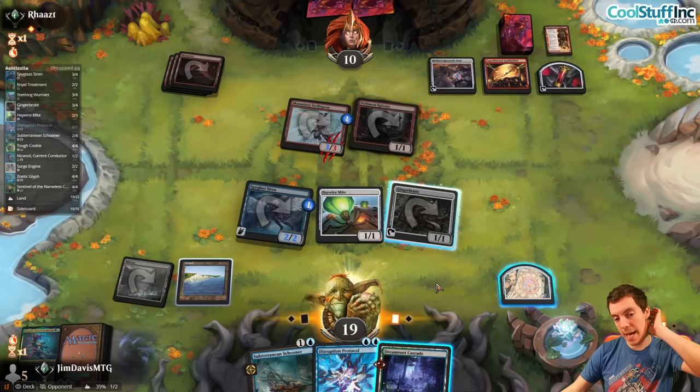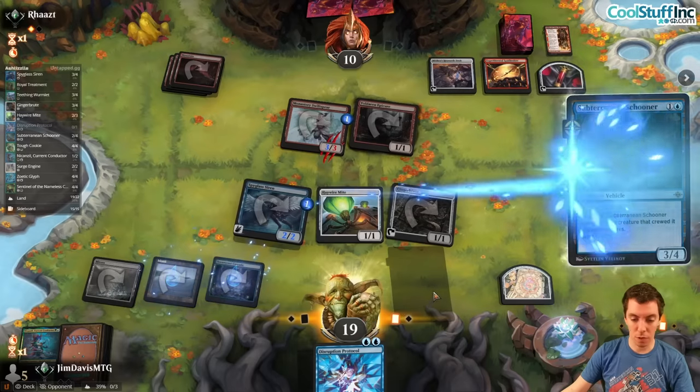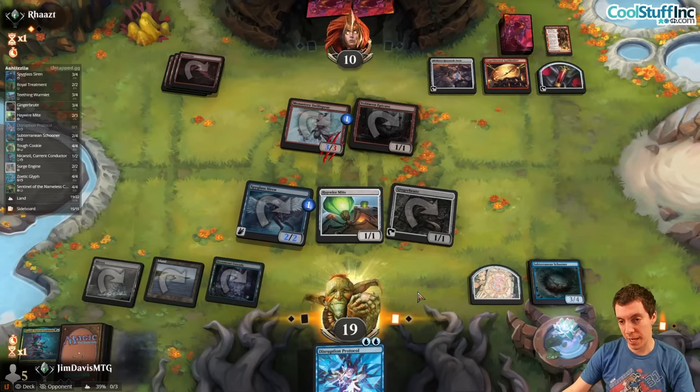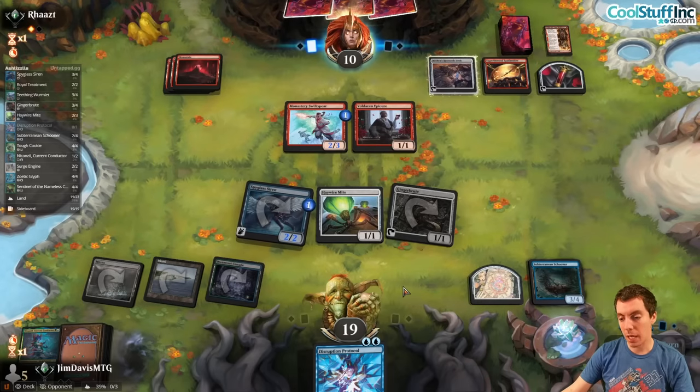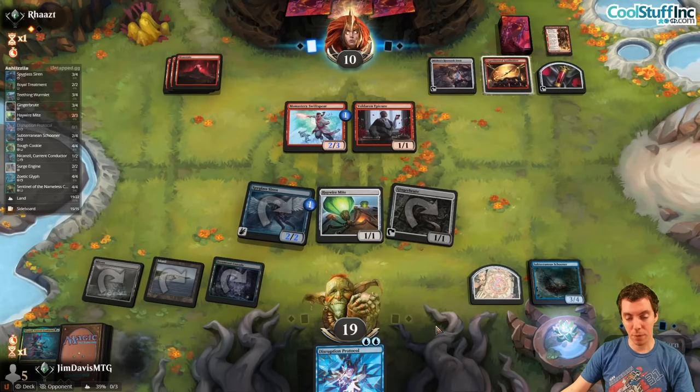They're at 10 and our board isn't nearly as good as it was. Play a land, drop a Schooner — no Protocol this turn. This is why I boarded out most of them; it's pretty narrow in this matchup and one copy is probably okay. We still have good beats with the Schooner and a Map. They're at 10.